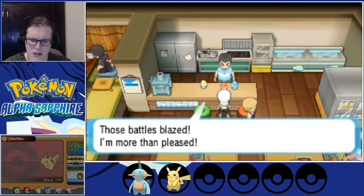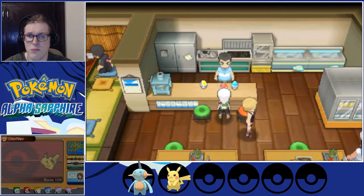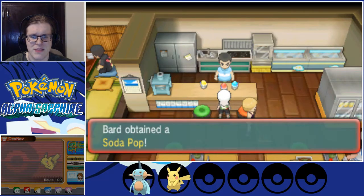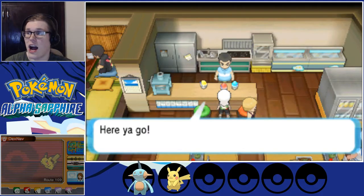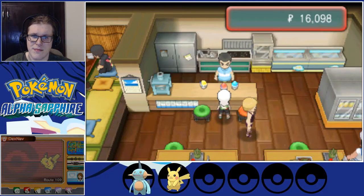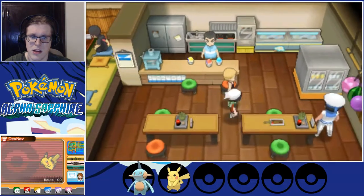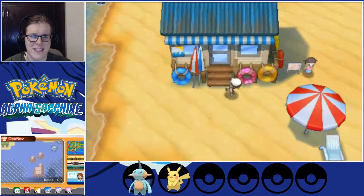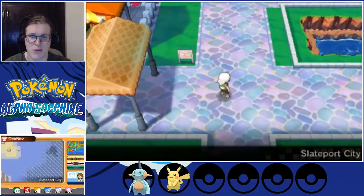Half a dozen bottles of Soda Pop — so six of them. They're basically better. We can only buy one at a time, so we'll buy two more. That's annoying; I thought we'd be able to buy six if we wanted. Alright, let's retreat. Because of how little experience we actually got in this house, I'm not too worried about continuing in it. I think we should just move on to the next route — it's going to give better experience anyways.